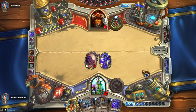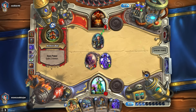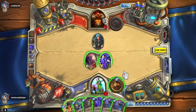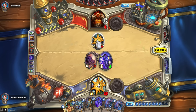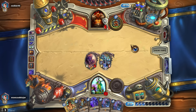We'll see how our deck stands against the Control Warrior deck. It could be a Shield Slam turn. He'll obviously Shield Slam or Execute Chromaggus — there's no question about it. Not even Execute — interesting. We'll make this attack. Stalagg, you're coming out — it's your time to shine. I want you to explore the depths of this Warrior.